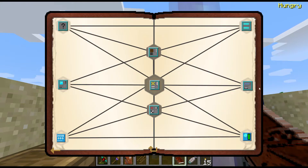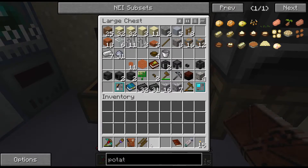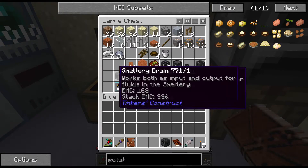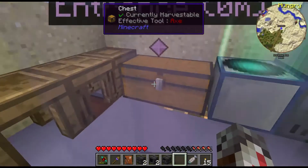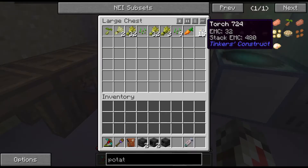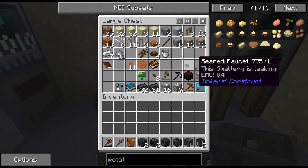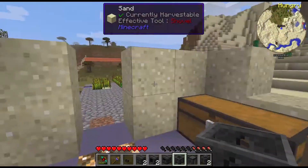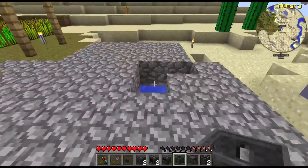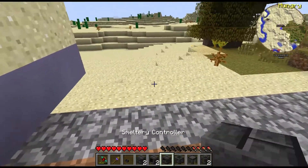This is one that we need to head back to the pathfinder, so we'll do that here in just a second as well. But first, let's go ahead and get the smeltery up and going, because that is definitely going to be a huge help to us. Let's grab all this stuff and get this built. Let's actually just build it right here — this will work out well.